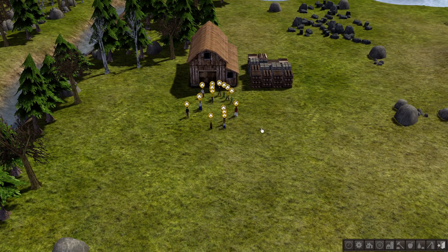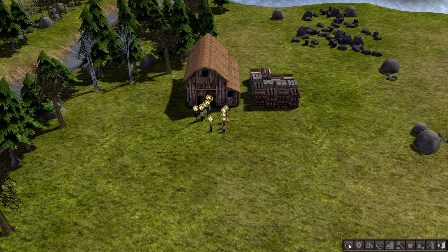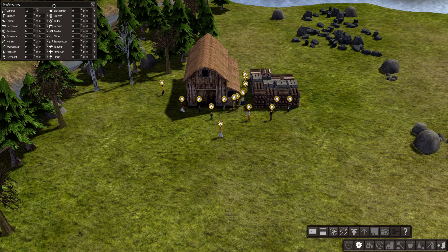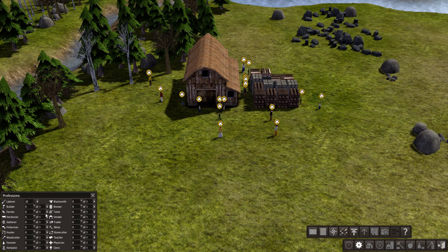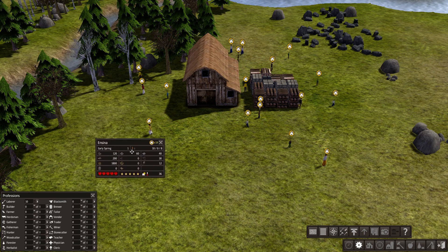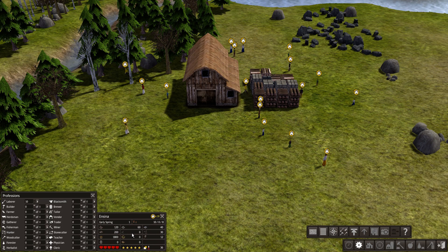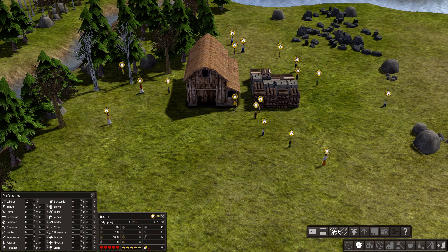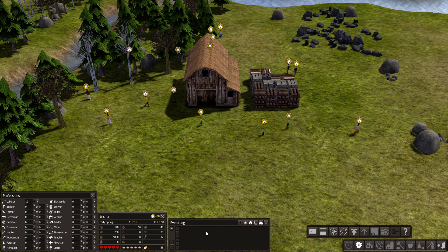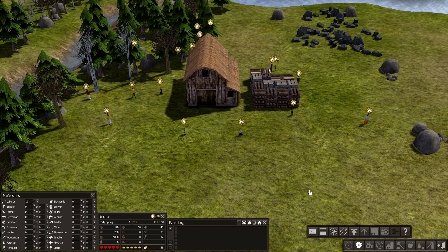Okay, here we go. First, hit this gear icon here and we want to create three windows that we want to keep open the entire time. This is the jobs window - very important. You can see we start out with 10 laborers and we're going to give them assignments very quickly. Then what you want is the materials window - this also tells you the seasons of the year. Another important one to have open. And finally, we want the events log. This tells us if somebody died, if there's a disease, something like that.